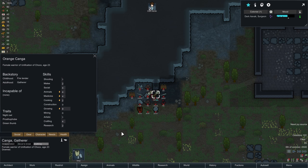Orange Kanga — female warrior of the Unification of Choco. Incapable of none. Traits of nightdial, prosthophobe, green thumb. Growing nine though — that would enable us to grow heal root.